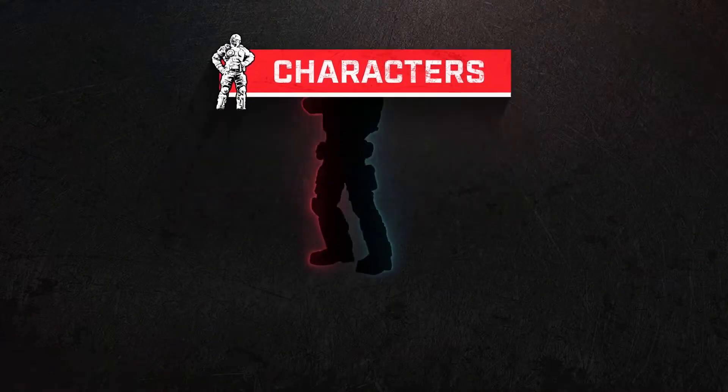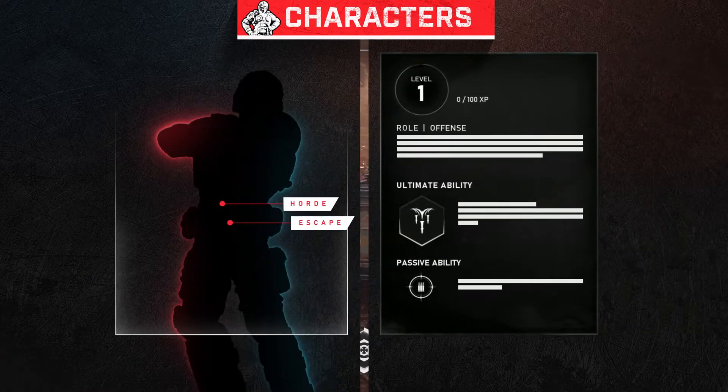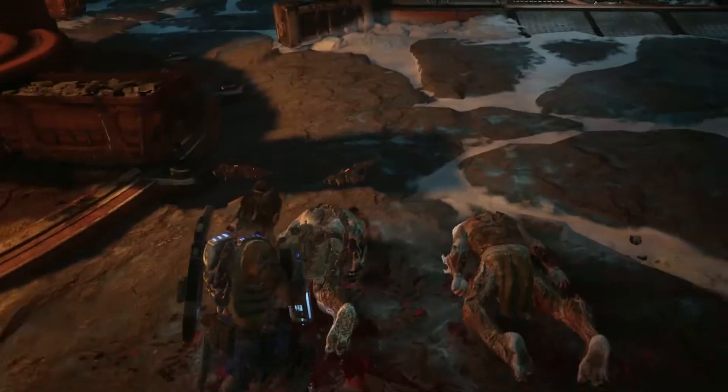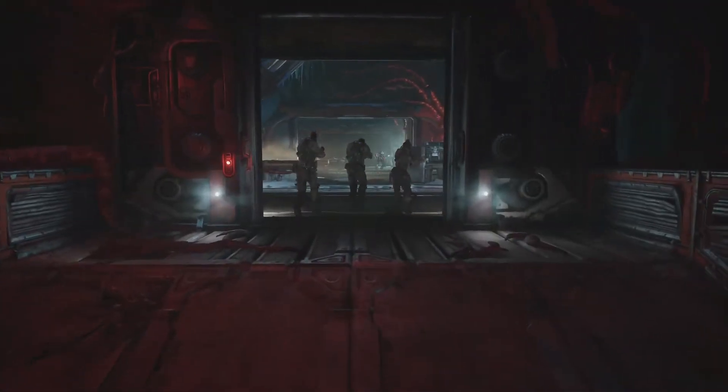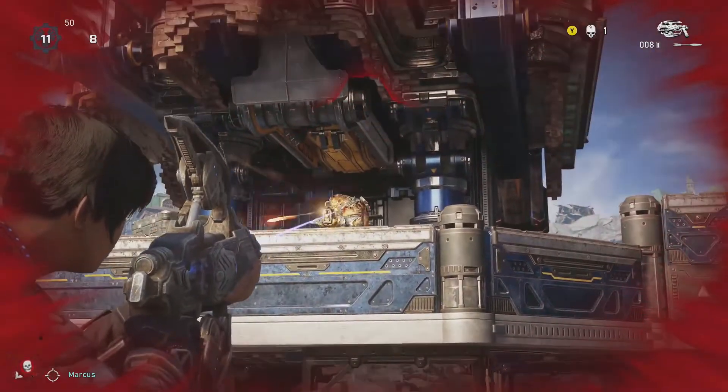Operations will include new earnable characters including COG Heroes, each with their own unique abilities for Horde and Escape. Use them to build your best Hive-busting squad in Escape, create the ultimate team in Horde, or simply stand out on the battlefield in Versus.